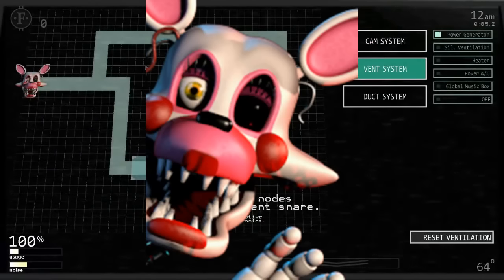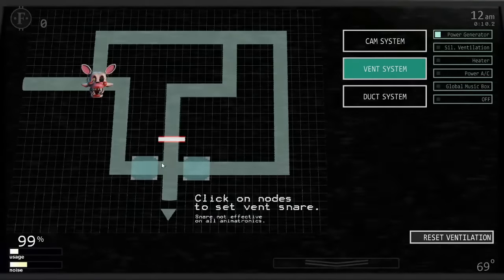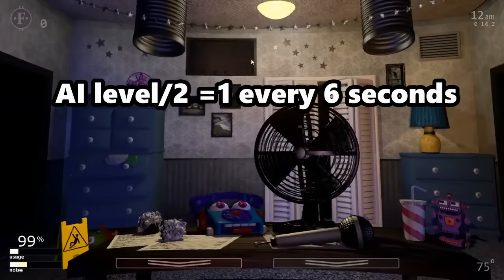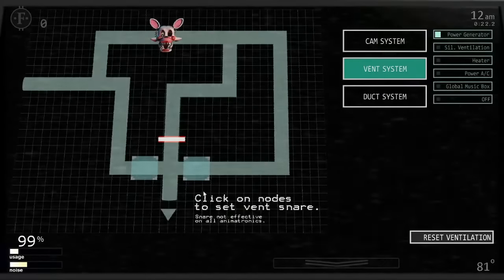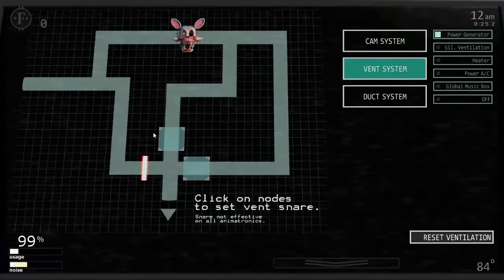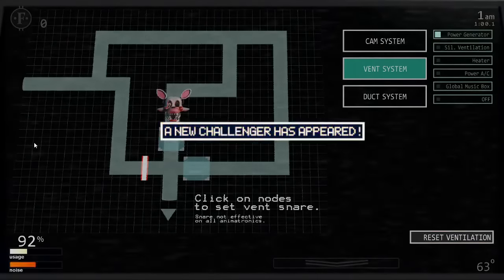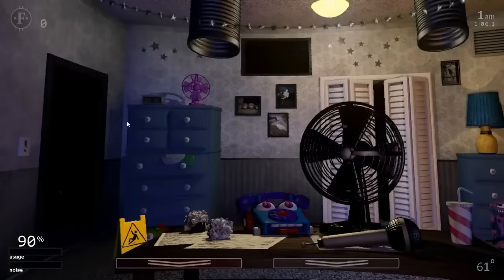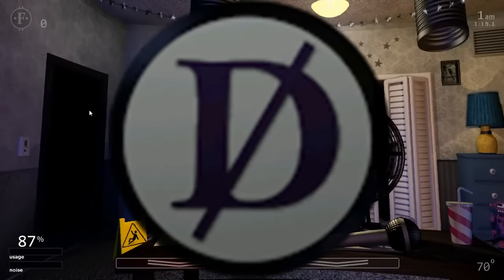Mangle is our first vent character, crawling through the vents and attempting to enter your office. They can be blocked by the vent snare. Mangle's speed starts at 3 and raises by (AI level / 2 + 1) every 6 seconds, except at corners where it resets to 1. If they make it to your vent opening they will never leave, waiting for the player to leave the vent open to enter. Once inside, they hang from the ceiling and have a 1 in 30 chance to kill the player every second the monitor is up. Best way to deal with Mangle is to close the vent opening every time you flip the monitor. Mangle cannot be disabled using the death coin.